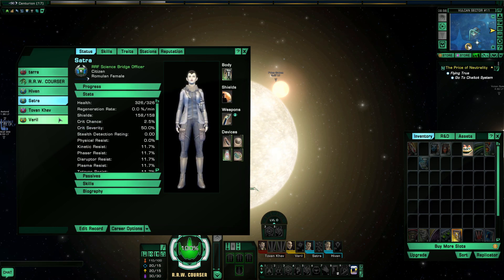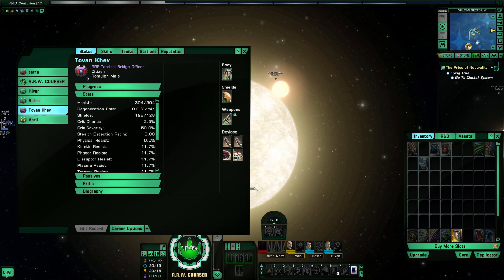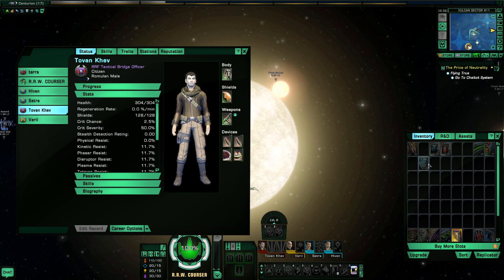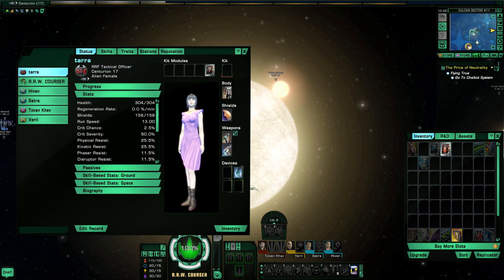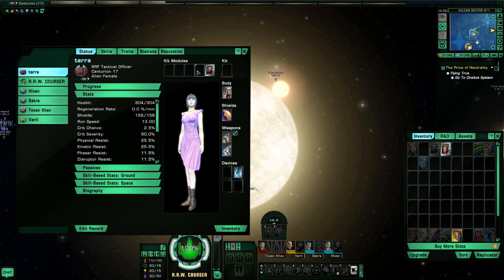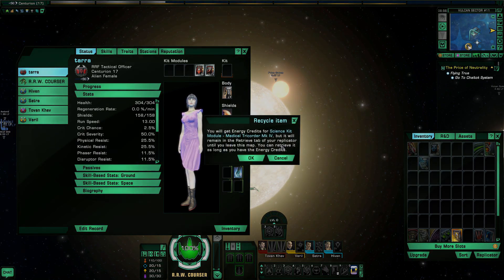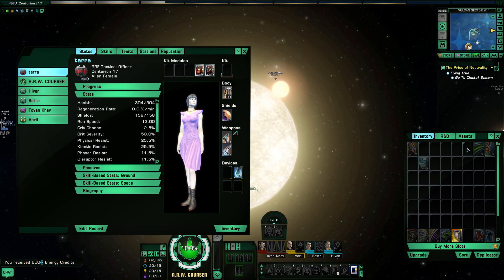One of the other things we picked up, which will be a good boost, is another Tactical Kit module — Draw Fire — and that will go in here. We also picked up a Science Kit module. We can't really use it, so we're just going to discard that and take the EC for it.